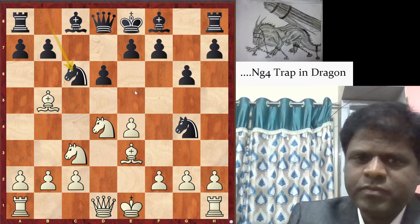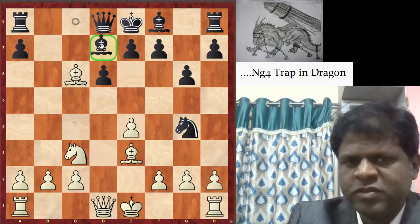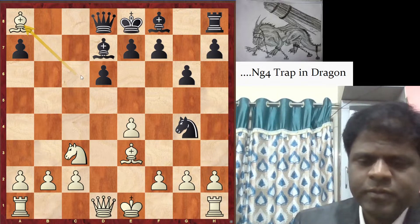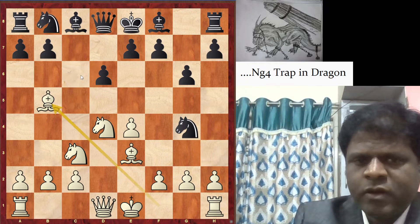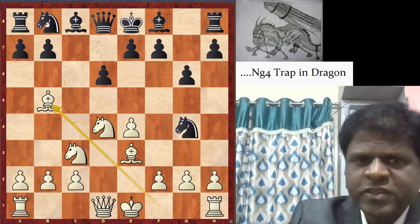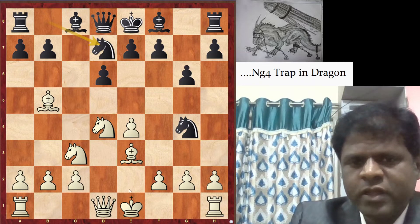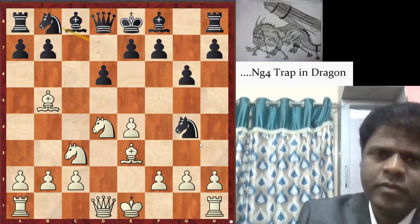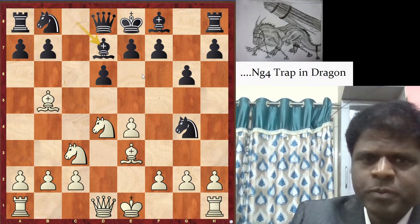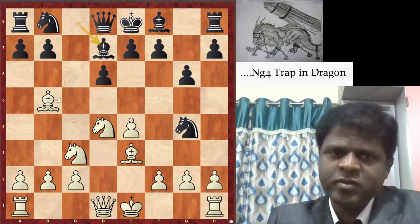If Nc6, then Nxc6, bxc6, Bxc6, Bd7, Bxa8 — and white is completely winning, so black will not play Nc6 after Bb5 check. If black plays Nd7, white can simply capture on g4. Black's normal continuation after Bb5 check is Bd7. Once Bd7 is played, the bishop is still protecting the knight on g4, but there is a problem — the problem is the pin.